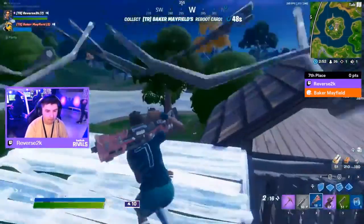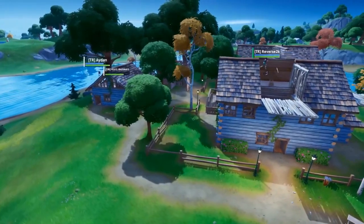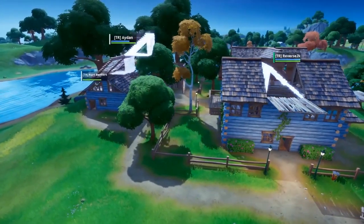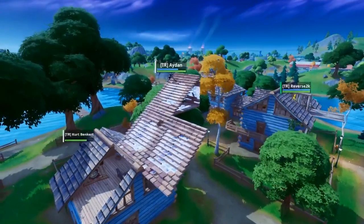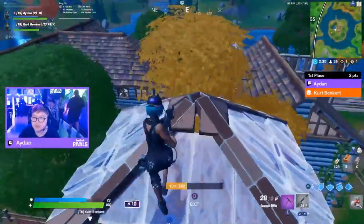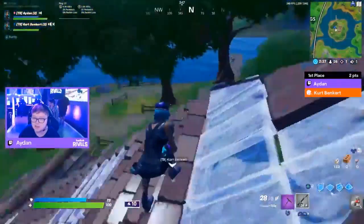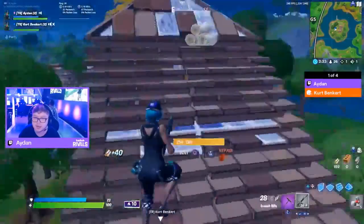This is what we expect — we're forcing the action here as our favorite players are all hugged up on top of one another. This is actually kind of crazy because this is Nick A's spot, his actual competitive spot. Aiden did pick up Kurt Benkert, and now it's Aiden against Reverse 2K with the help of Kurt Benkert from the side. The flank could come — Kyler Murray just took down Booga!